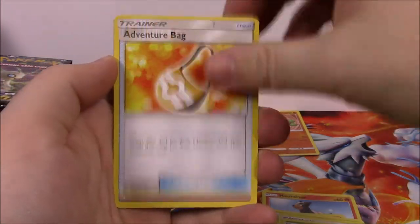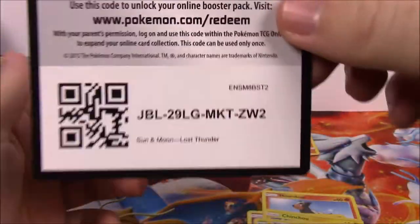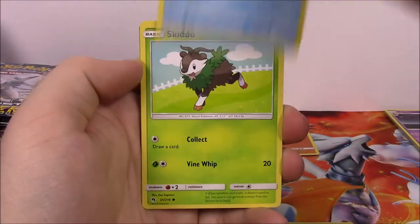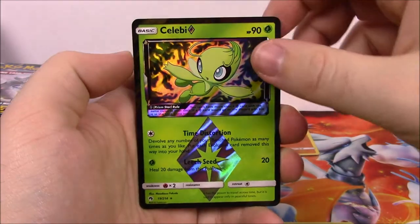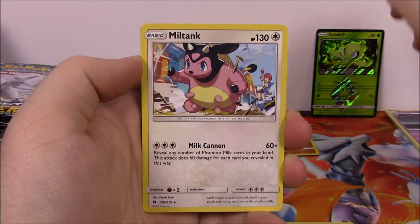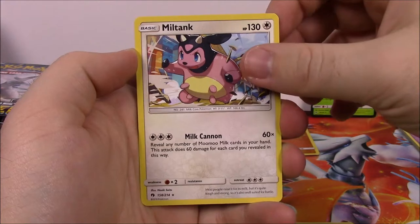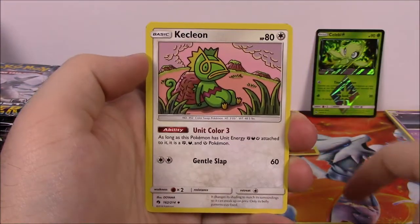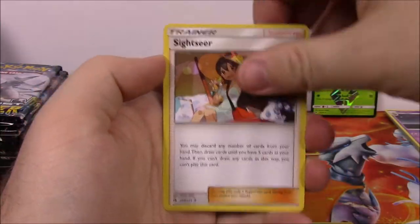Then we've got a Fire Energy, Grovyle, Adventure Bag, Xatu, and the code. Next is Dedenne, Cyndaquil, Wurmple, Popplio, Skiddo - we've got the Celebi Prism Star, so we'll set that over to the side. We'll set the Prism Stars there. Then we've got a Miltank as our rare, which is pretty cool, I love Miltank.